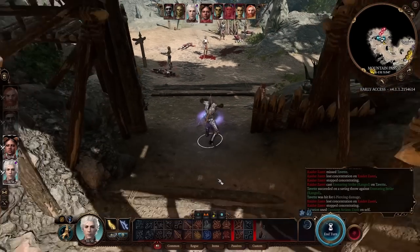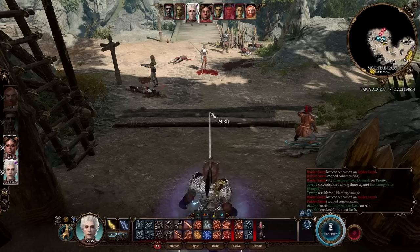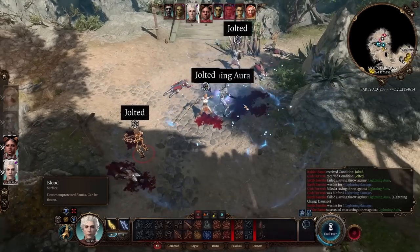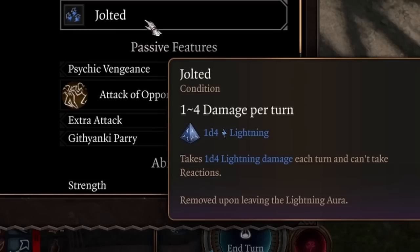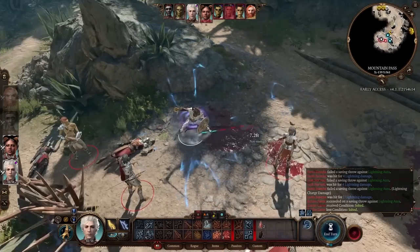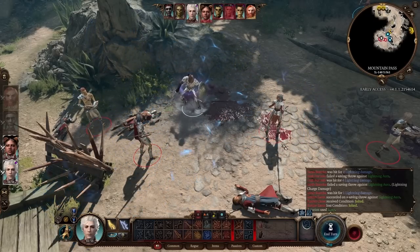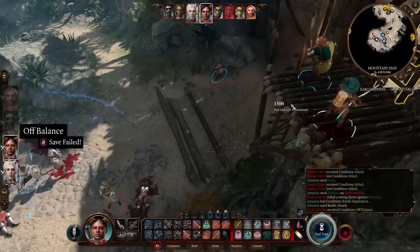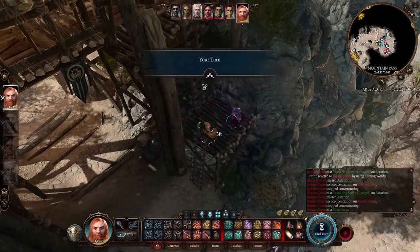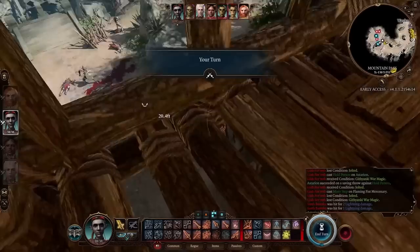Back to Astarion: with two bonus actions I can dash to get 6 lightning charges, so my next attack deals an extra 1d8 lightning damage. Going for a Sneak Attack with advantage — and that eliminates the target. One downside: Astarion had already used his reaction for an opportunity attack, which meant he couldn't use Uncanny Dodge. Unfortunately at the moment we can't control whether we use Uncanny Dodge or opportunity attacks — they're not in the reaction tab.